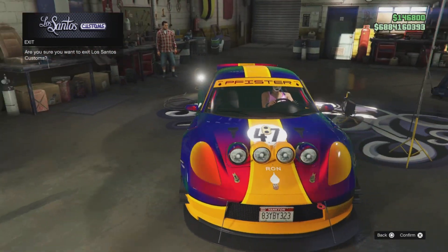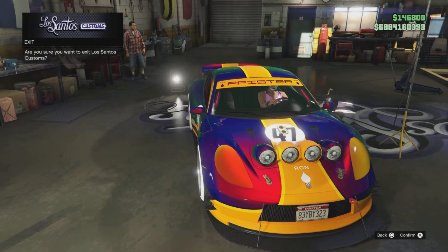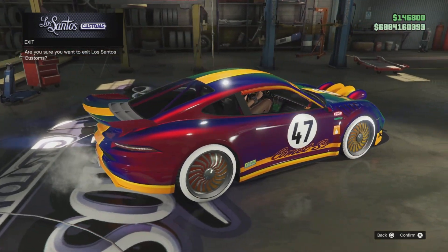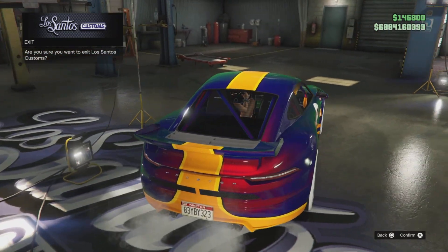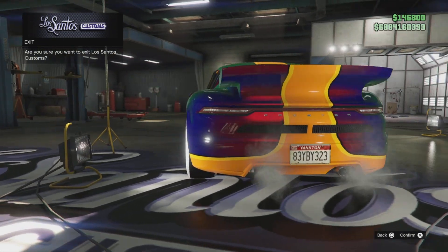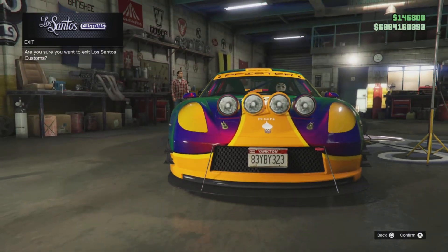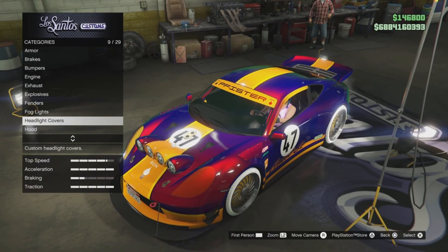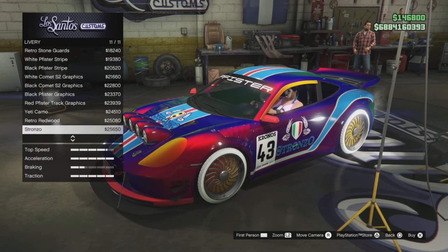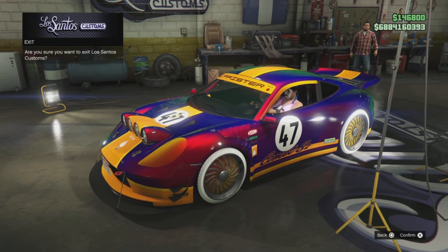Now if you happened to have logged in between the 20th and the 26th of July 2021, you will have this unlocked. When Jazzy clicks on the liveries, you'll see it disappears, so it is hidden. And guys, you should also have all five hidden liveries unlocked for the Comet S2.